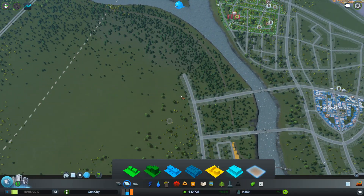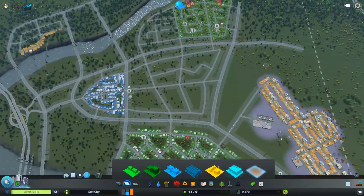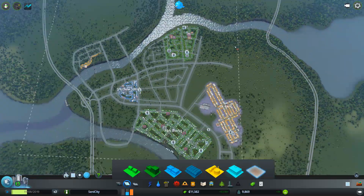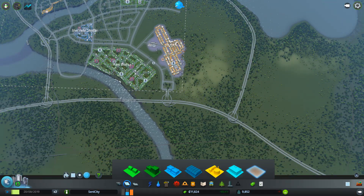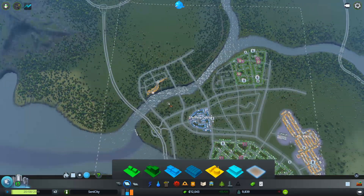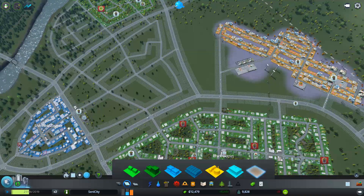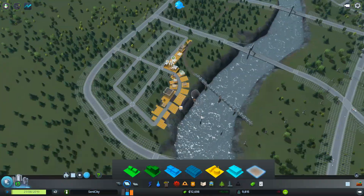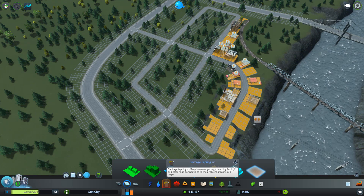Eventually we're going to push the industrial from Elk Park over here so that area will clean up over time. When we expand in future we might build more industrial areas here as well since it looks like there's ore nearby. For now I just need to get industry away from all our residential and commercial zones.